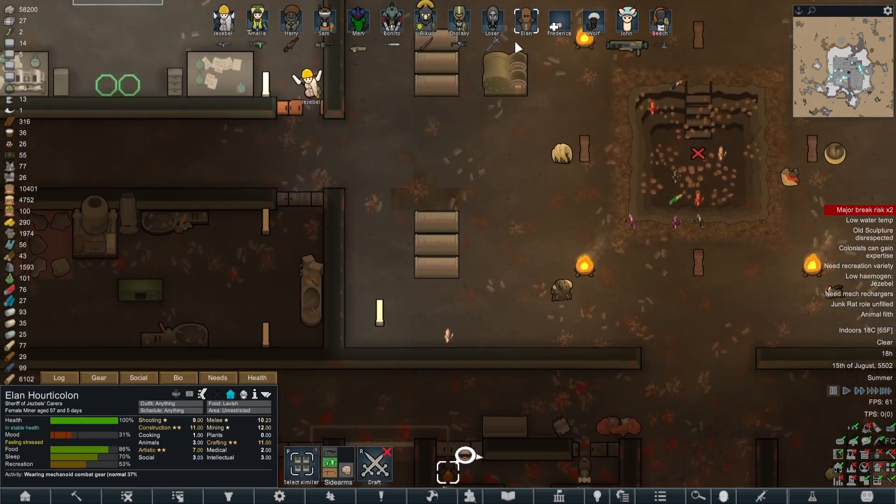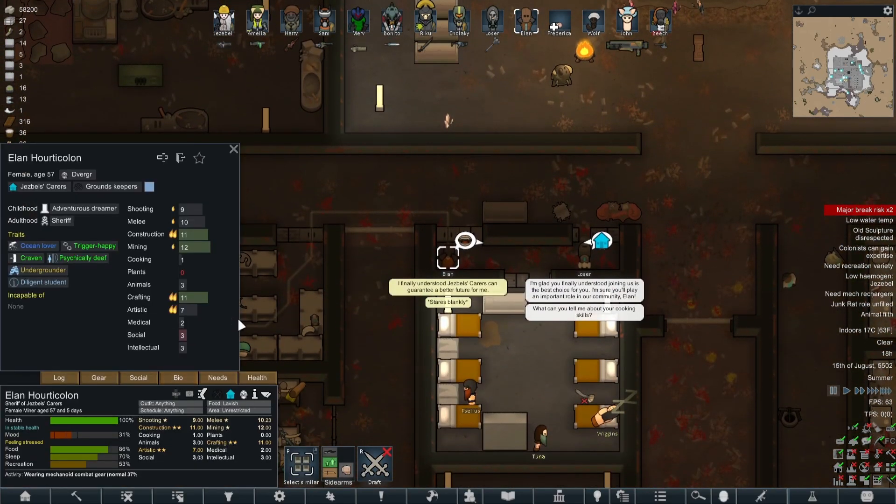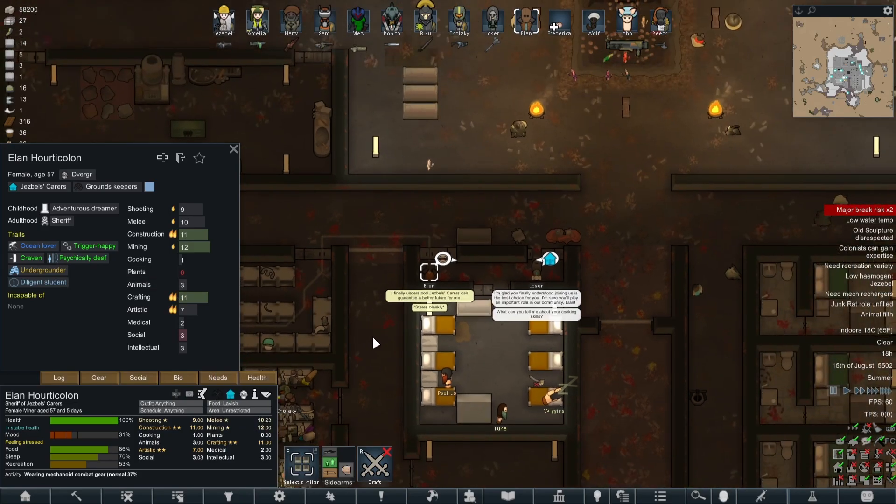And another new recruit, Elan, has joined us. Elan has extremely good crafting, art, mining, construction, shooting, and melee - a very good character to pick up.